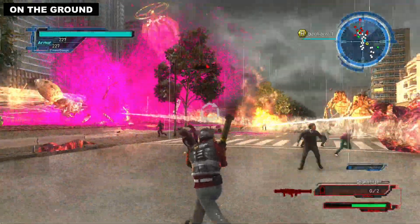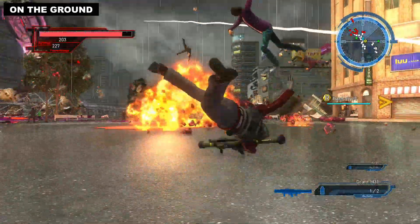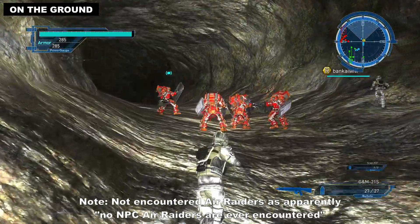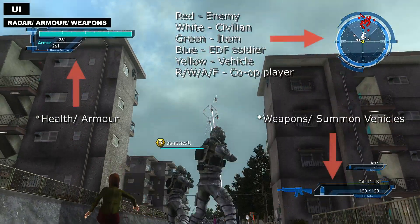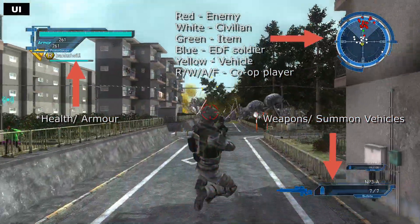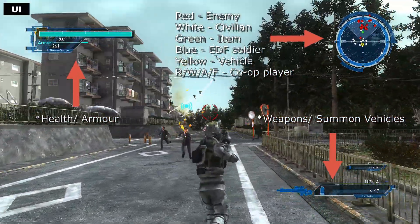There's a lot happening on the screen on the battlefield. You've got civilians running in front of you, you're getting flung around, and you can see your classes helping you out. To help you there's a handy radar on the top right of the screen. I just concentrate on the red and green and don't worry about anything else.